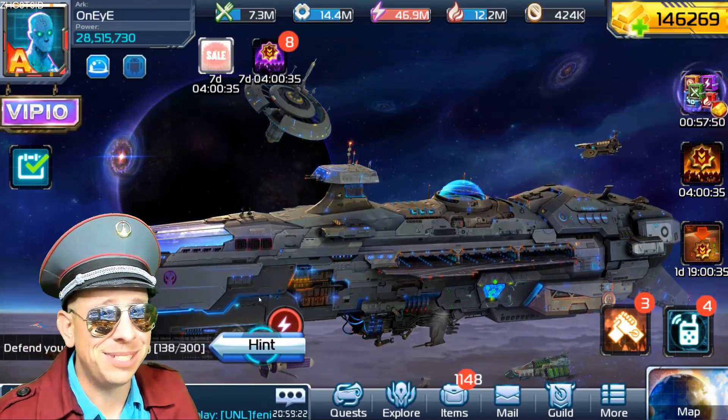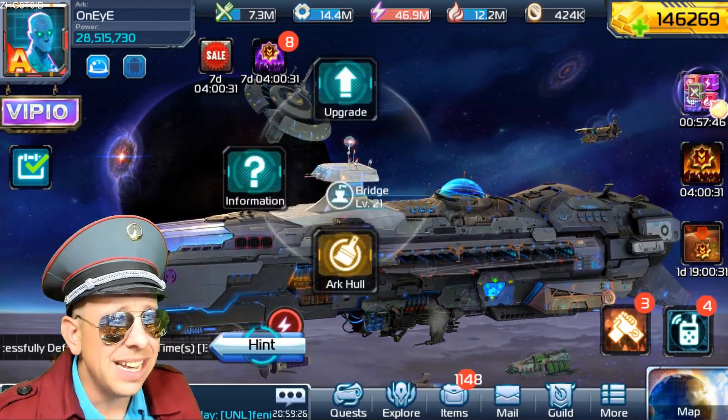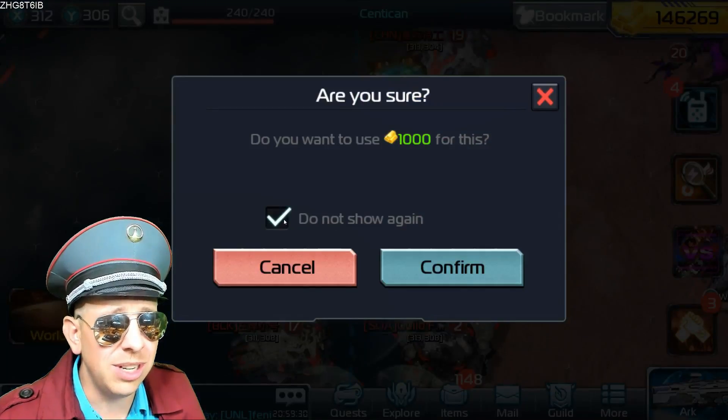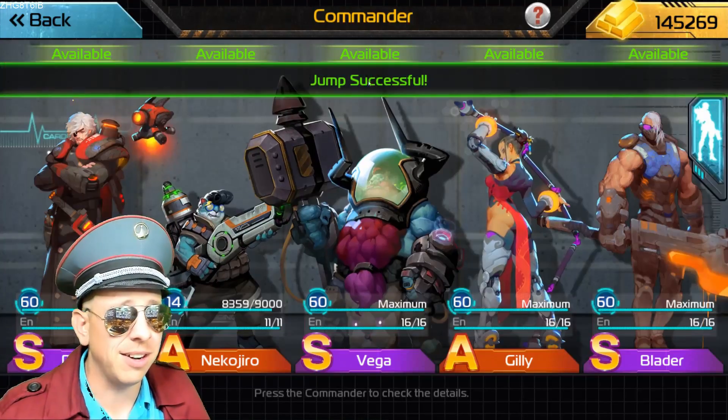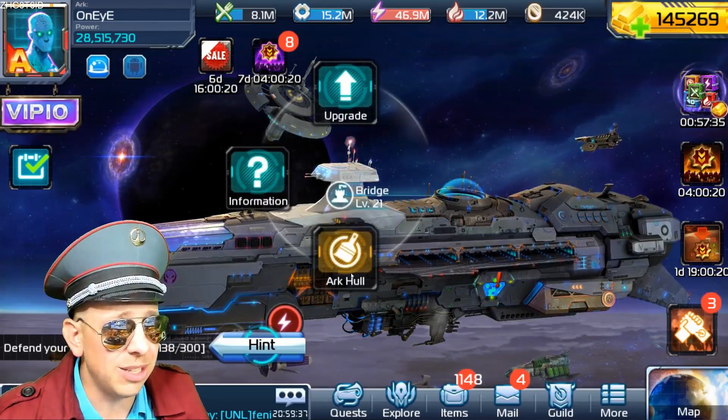Ladies and gentlemen, welcome to an episode of Pimp My Ark. Today we're on OneEye's Ark. I was talking to OneEye and I said, we should do something special. Is there anything you're building right now? He says, yeah, I'm really close to building the Dawn Hall. And I said, perfect! Let's build the Dawn Hall.